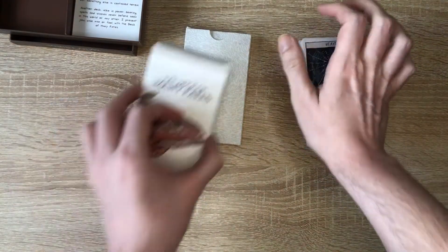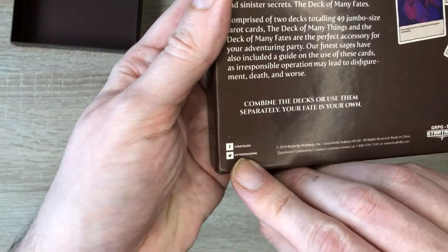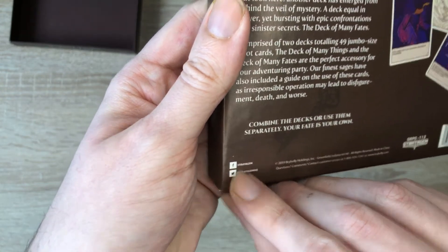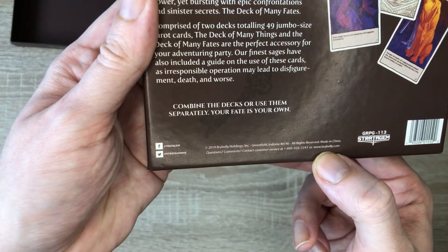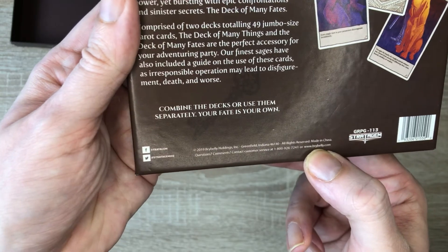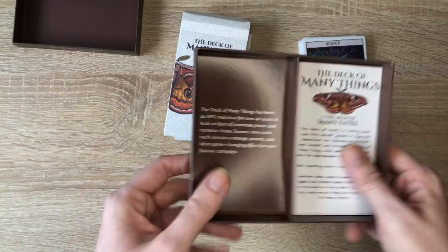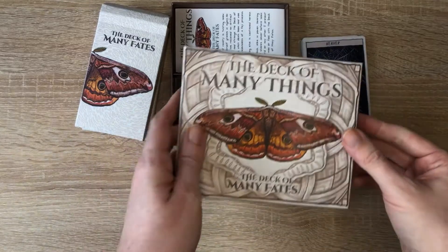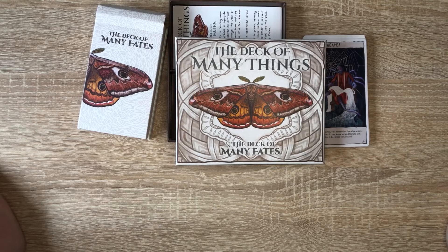I tried looking for a website online and couldn't find one, but they do have a Twitter and Facebook — Stratagem HQ on Twitter and just Stratagem on Facebook. There is also a website: brybelly.com. I'll stick any links in the description below. There's no BoardGameGeek page since it's not a game. So that's a quick look at the Deck of Many Things and the Deck of Many Fates — thanks everyone for watching and we'll see you in the next video.